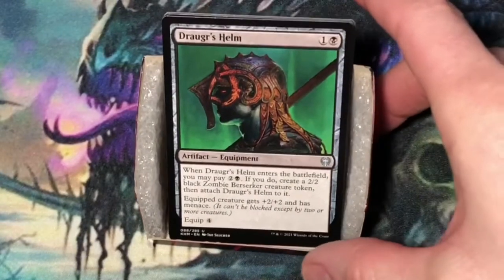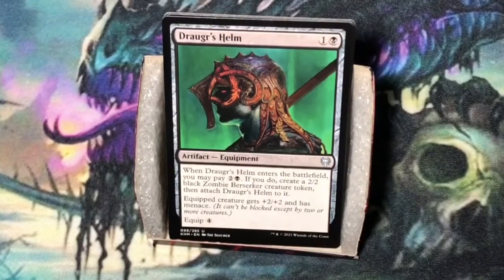Dragar's Helm. Two mana — one and a black. Artifact — Equipment. When Dragar's Helm enters the battlefield, you may pay three mana (two and a black). If you do, create a two-two black Zombie Berserker creature token, then attach Dragar's Helm to it. Equipped creature gets plus two plus two and has Menace. Equip for four generic mana. There's an uncommon cycle of these in each color. You're always going to want to cast it and pay the additional mana to get the token.